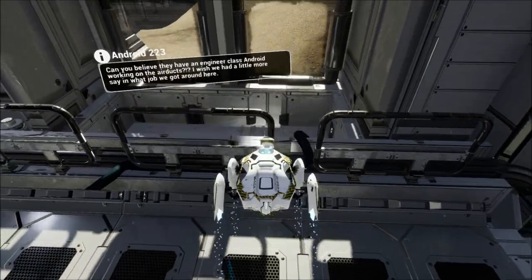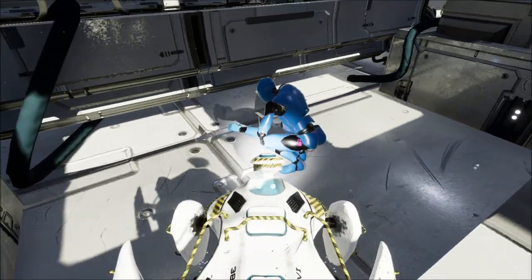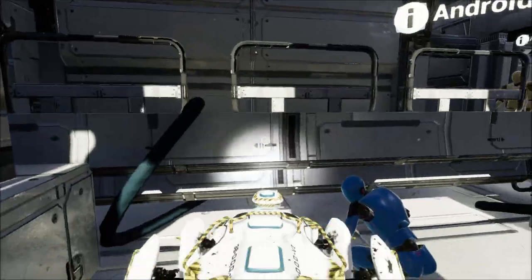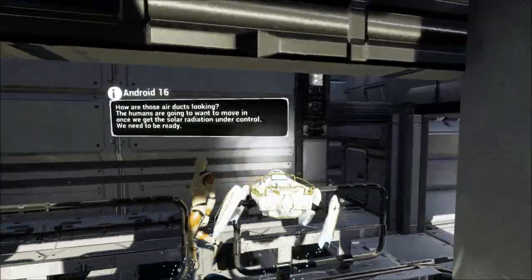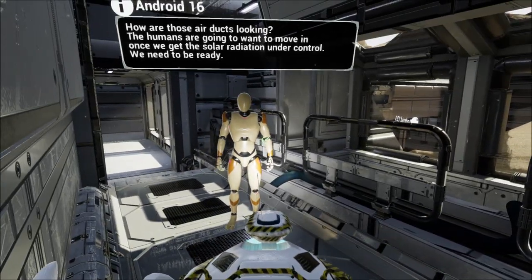Can you believe they have an engineer class android working on the air ducts? I wish we had a little more say in the job we got around here. So how are the air ducts looking? The humans are going to want to move in once we get the solar radiation under control — we need to be ready.